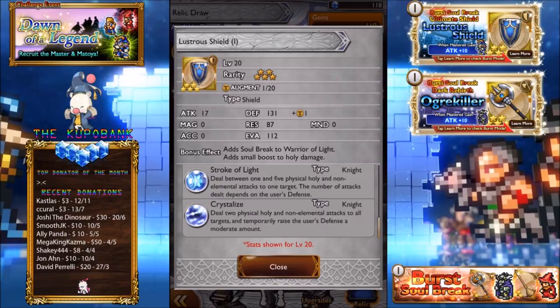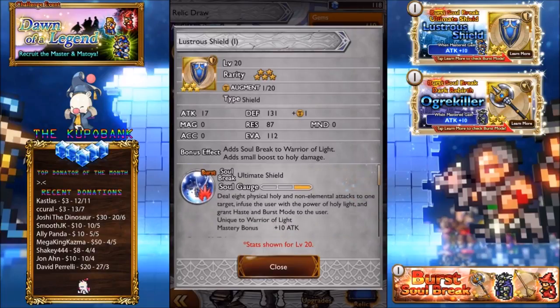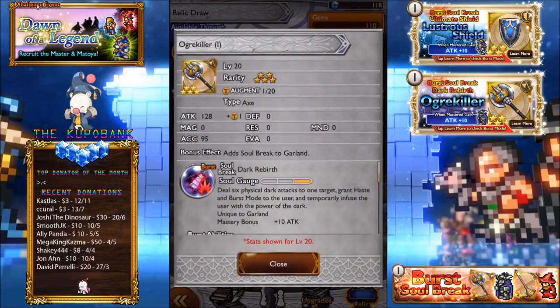Crystallize: deal 2 physical, holy and non-elemental attacks to all targets. Amplify the used defense a moderate amount. And that's what is the key to his damage for his OSB as well, besides the N Holy.